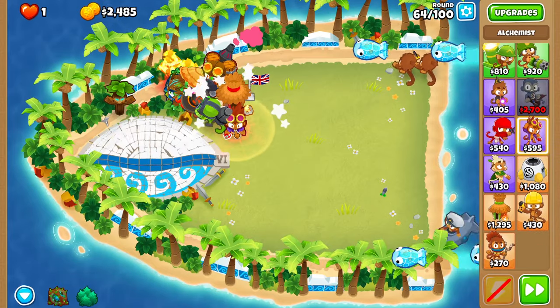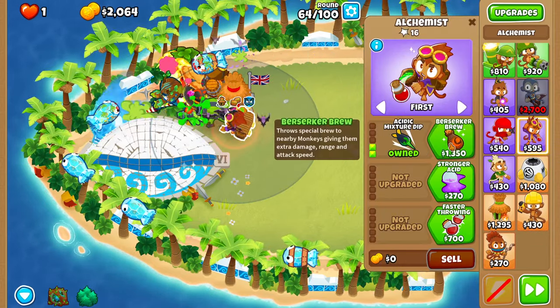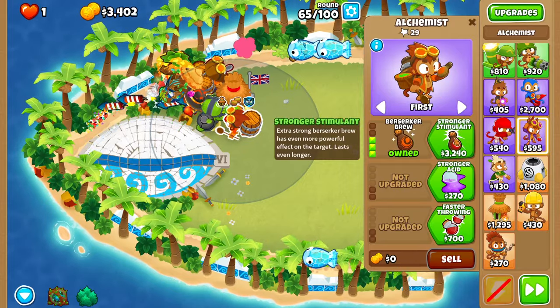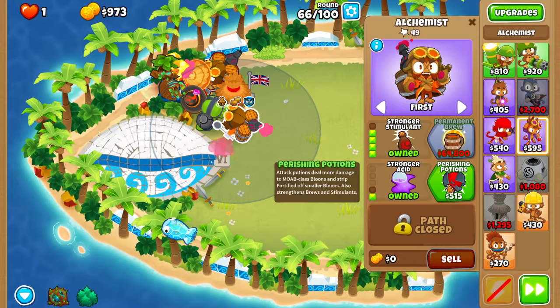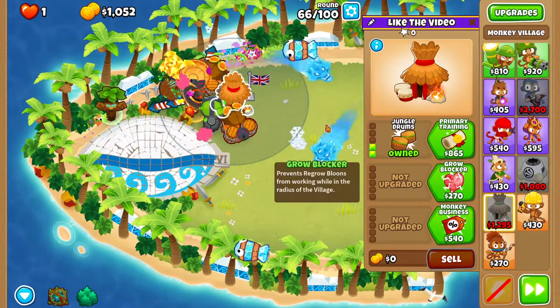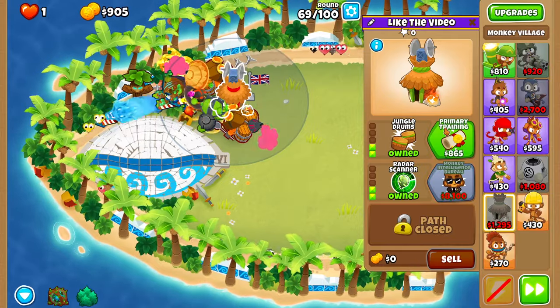Buy another alchemist behind the glue gunner and upgrade four in the top path: Larger Potions, Acidic Mixture Dip, Berserker's Brew, and Stronger Stimulant. Also go two in the middle path: Stronger Acid and Perishing Potions. Then get Grow Blocker on the village, and also buy Radar Scanner and Primary Training.